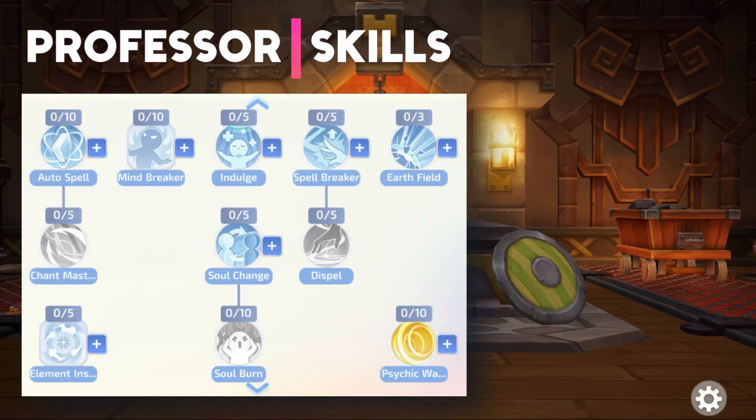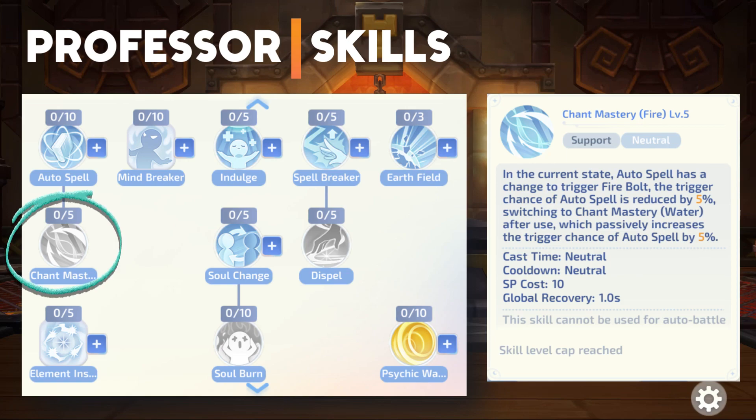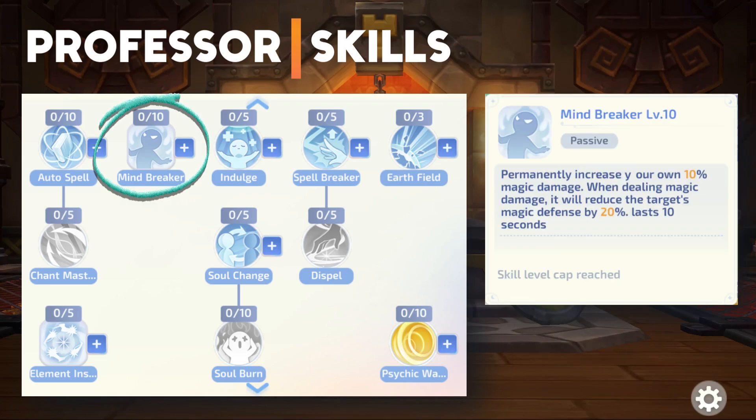Next are the Professor skills. Auto Spell is an active buff skill that has a chance to automatically cast elemental bolts when using normal attacks. Chant Mastery is a passive skill that increases the chance of the auto spell element triggering. Element Insight allows dealing magic damage to increase your elemental damage, stacking up to 4 times. Mind Breaker increases your magic damage and reduces your target's magic defense when dealing magic damage.